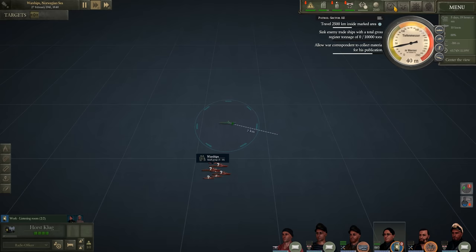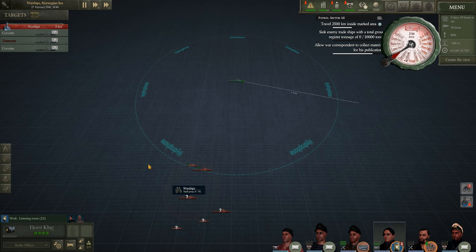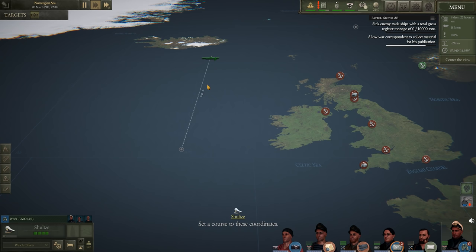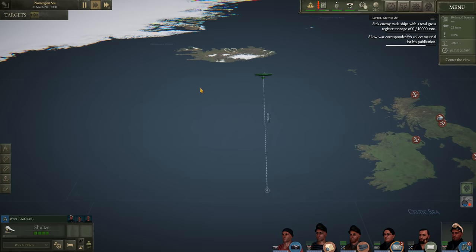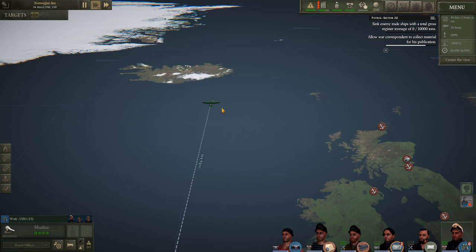Our patrol is complete and we've traveled the required distance. We're heading down towards the western approaches to see if we can find anything. Hopefully we can encounter a convoy. So far we've only detected that herd of warships, and I did not want to tangle with them - especially since we are using a lot of T1 torpedoes which leave a very visible bubble trail on the surface.